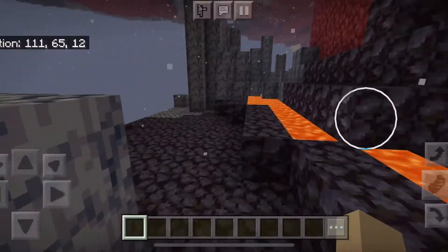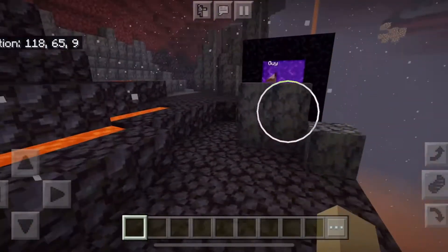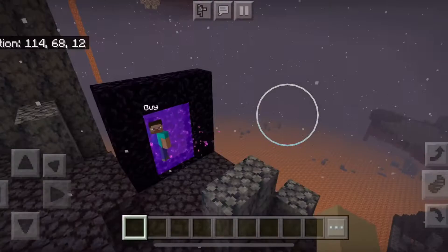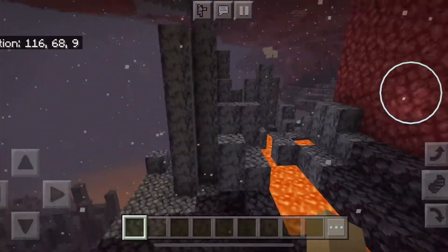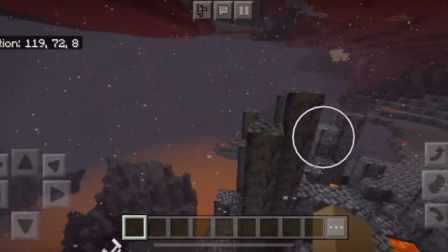We spawned immediately in that decayed place. What's the real name? I'm trying to get in the portal. What's the real name of this place? I've been calling it the decayed place. Basalt deltas! Oh, I love this place. This is my favorite biome. Yeah? Gotta be by far. Basalt deltas.